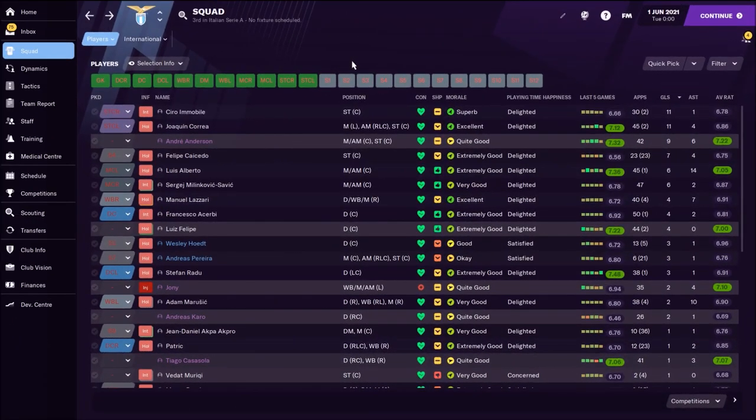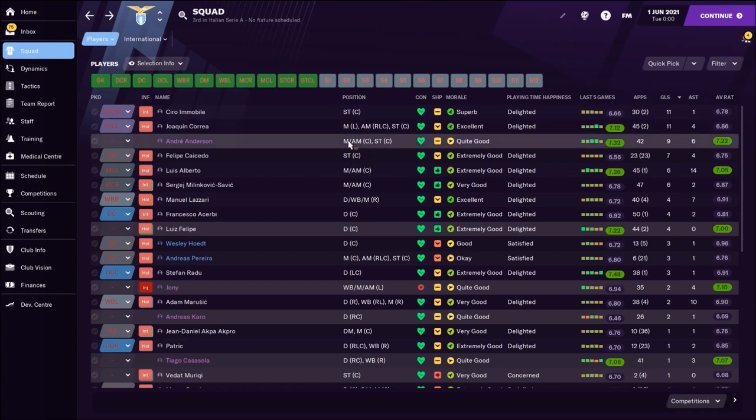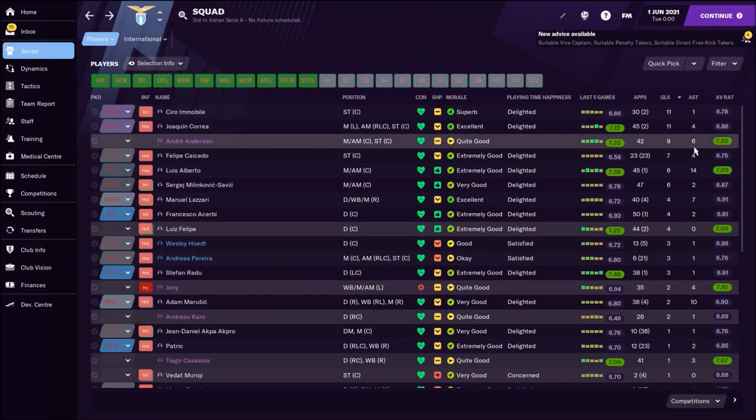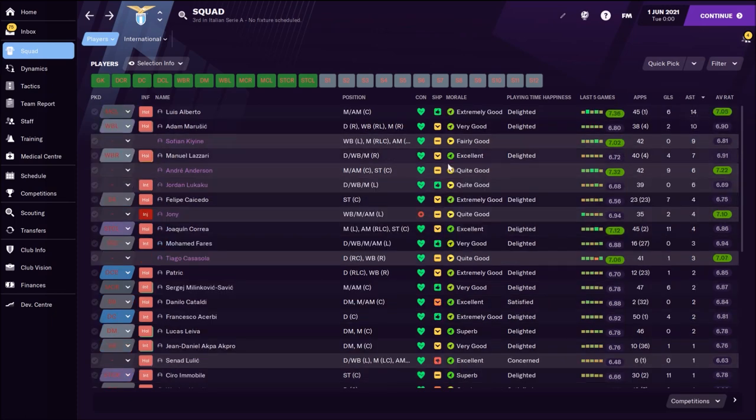Now let's check the stats of all the players. My top goalscorer was Ciro Immobile — of course the best player at Lazio — with 11 goals and 1 assist. Joaquin Correa also had 11 goals and 4 assists. Andre Anderson had a fantastic season with 9 goals and 6 assists. Felipe Caicedo scored 7 goals, Luis Alberto 6 goals, and Milinkovic-Savic 6 goals. Luis Alberto had the highest number of assists — 14 — which makes sense as he's playing as an advanced playmaker. And Marusic had 10 assists from the more attacking left side, which is why he had more assists than Lazzari on the right.